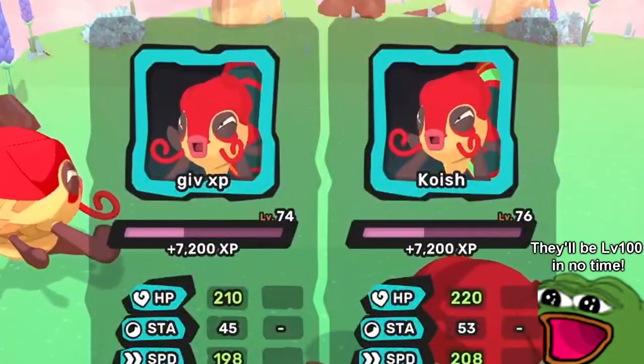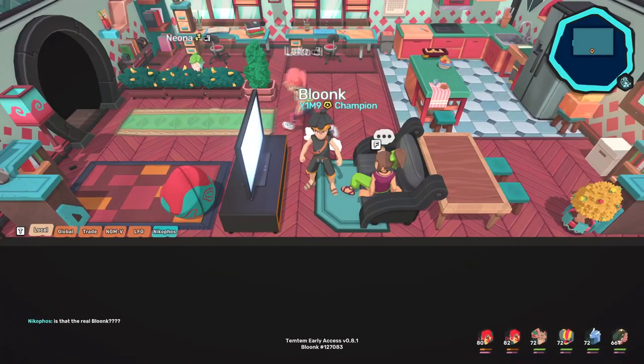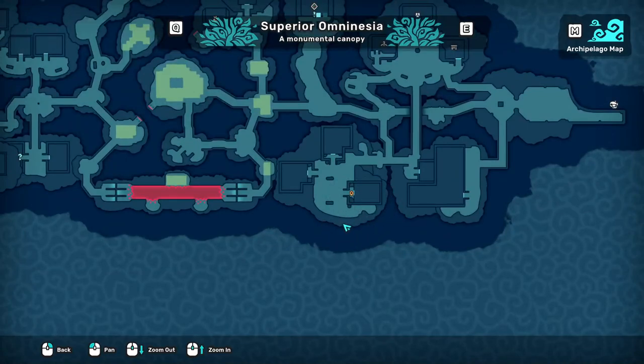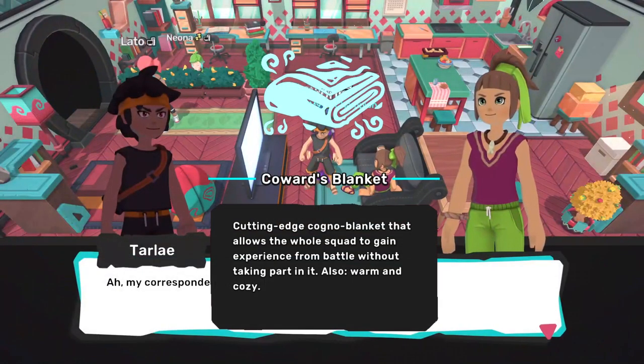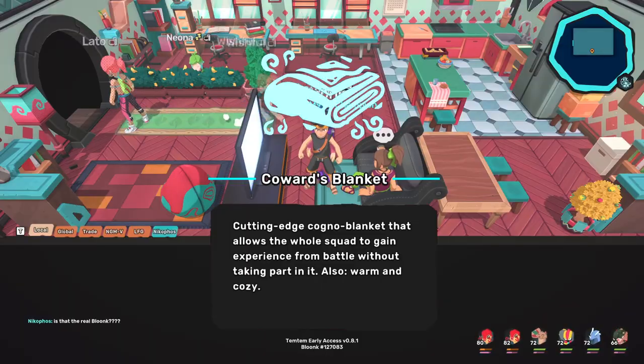These are some top tier EXP gains. Now that we have our koishas set up, there are a couple extra things you can do to increase the speed of your grind further. After completing the main quest, you can return to the rider in omninesia and complete the travel rider quest line to obtain the coward's blanket, a team-wide toggleable EXP share. This lets you split the EXP with your whole team while your fire koishas do all the work.